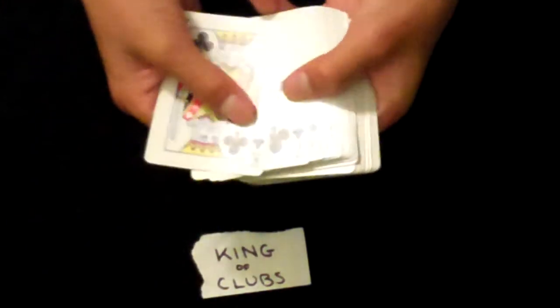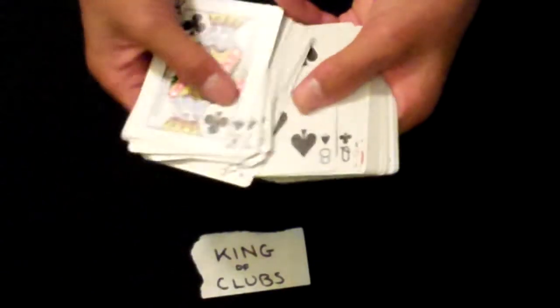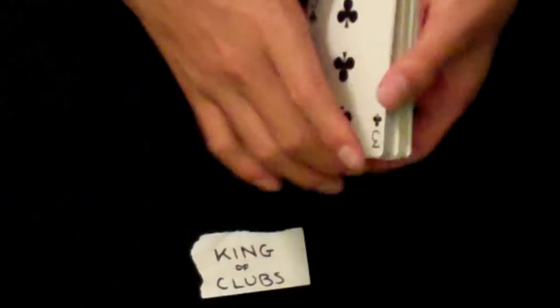There's an easy way to count to 33. Just go 2, 4, 6, 8, 10 — three times — then 1, 2, 3. Then you cut the cards and you know it's in the 33rd position.